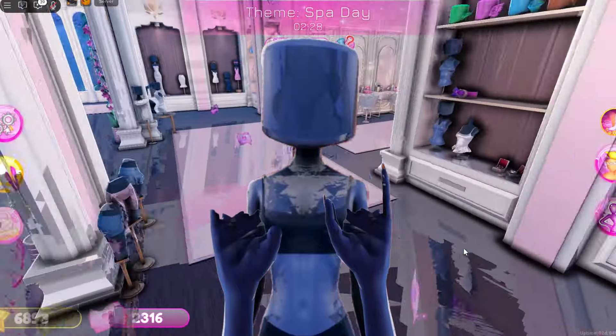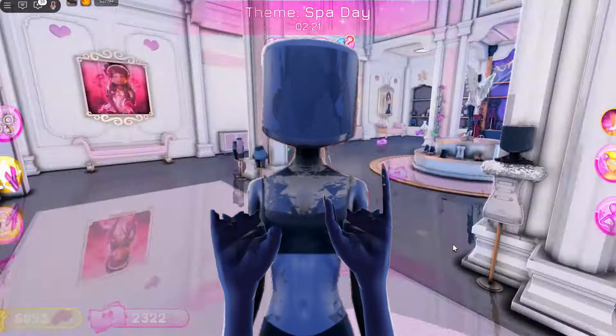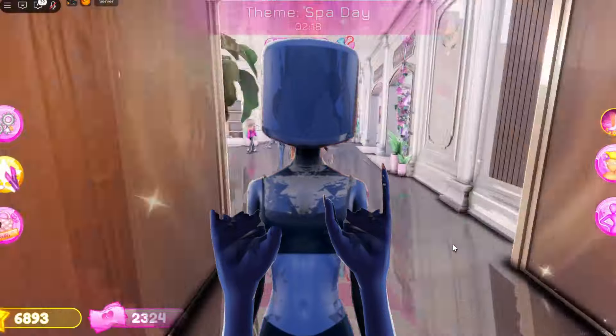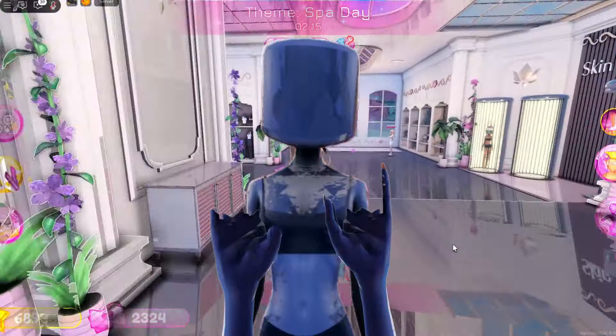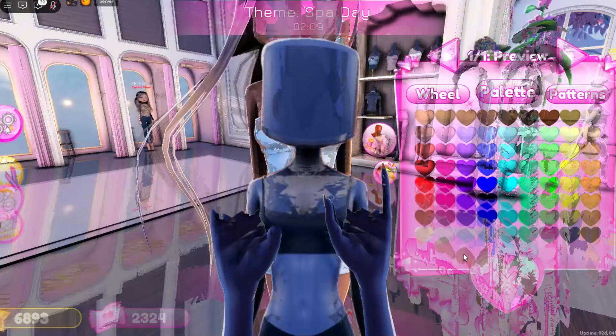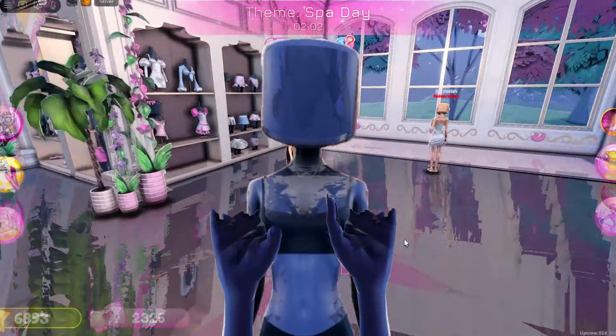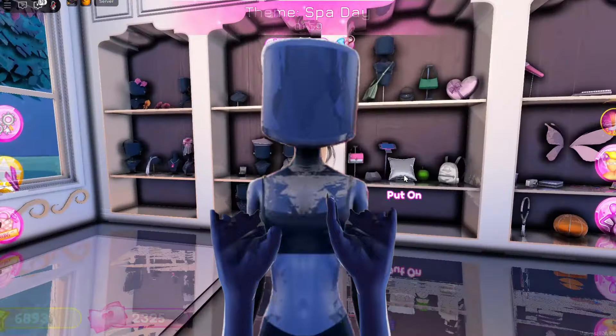Put a finger down if you won a duo round with your bestie. Put a finger down if Dress to Impress is your favorite Roblox fashion game. Put a finger down if you ever dress as a male avatar in Dress to Impress.